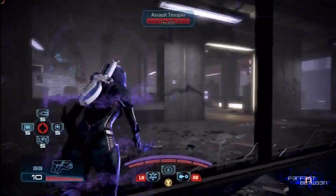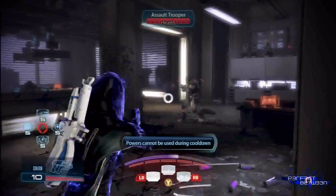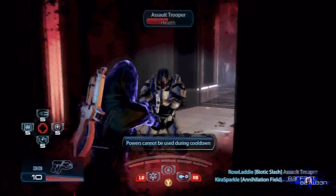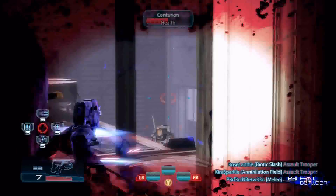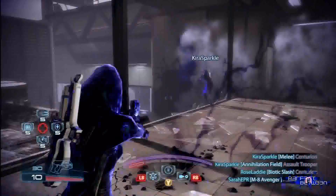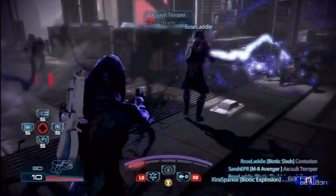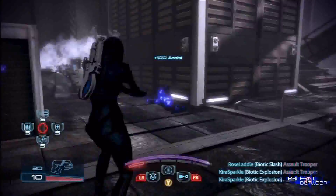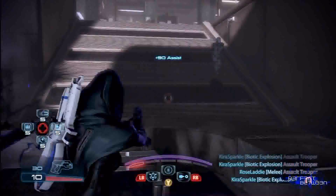This is from the new Earth DLC — this is Firebase Vancouver. I'm playing as one of the new characters, the Fury, mainly because it's the only character I actually got from the new DLC, which is kind of disappointing. I was hoping for the Slayer as well. At the time of recording this, I think I was level 12 with this character, because I promoted all my characters after downloading the DLC to get some levels. This is the first time I used the Fury.